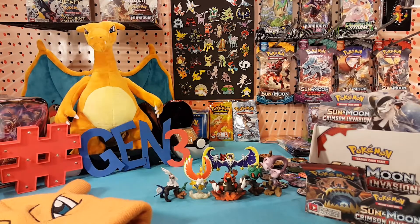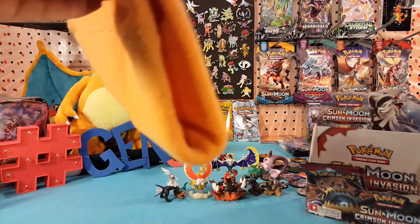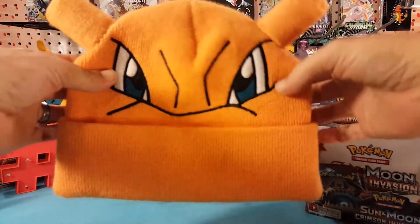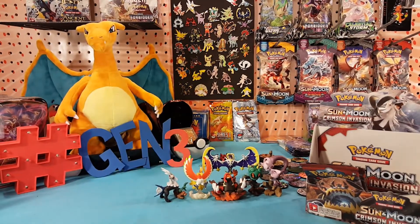What's up guys, I'm Matt and today is another pulls from Crimson Invasion. We're down to the last three packs of the booster box and we pull packs until we get a white code card. Maybe these will all be green code cards, but at any rate let's get right into it. We'll put the lucky hat on and see what's in the first pack.